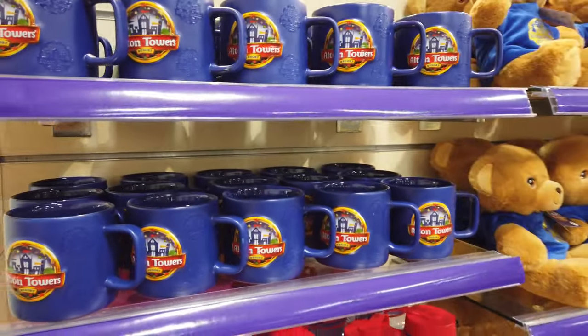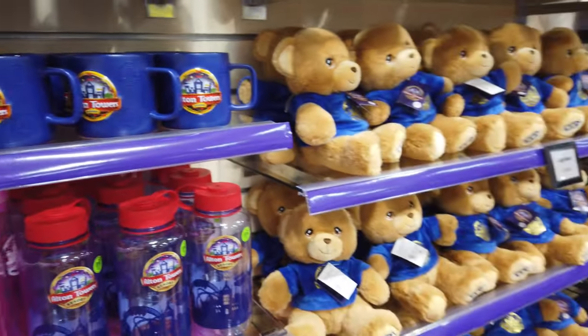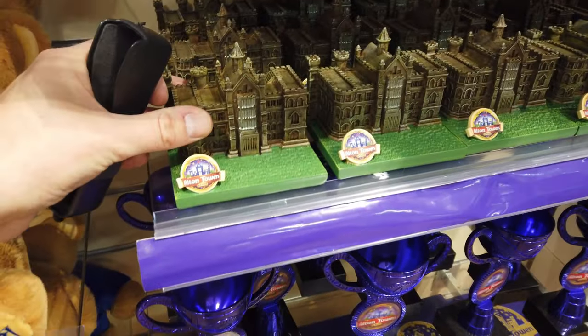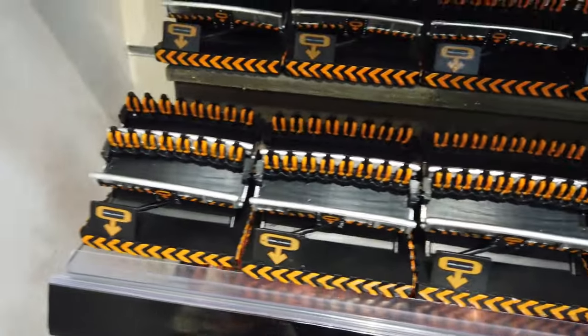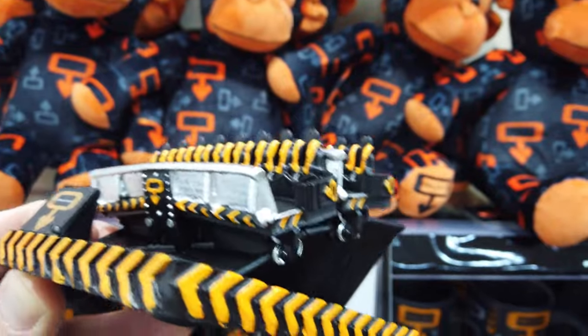If you've watched the channel before you'll know that in terms of merchandise I like a good mug, but I'm not that bothered about anything else — I'd rather save my money for park visits and European trips. But I'm in Towers Trading because I want to show you the resins for this year because they're actually really nice. So there's the towers themselves, which are looking very smart. There's a couple of The Curse ones — you've got the key and the actual front of the house, and on the rear you get inside. Over here, the one that's really tempting me — you've got the Oblivion one. They're all very unique and different. It's just a shame that when it's on a shelf it faces down because you lose a lot of the detail on the front, but I really like it.